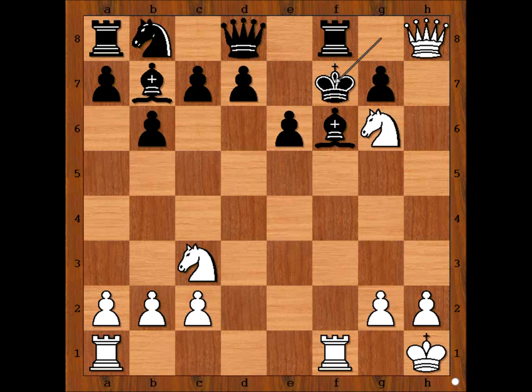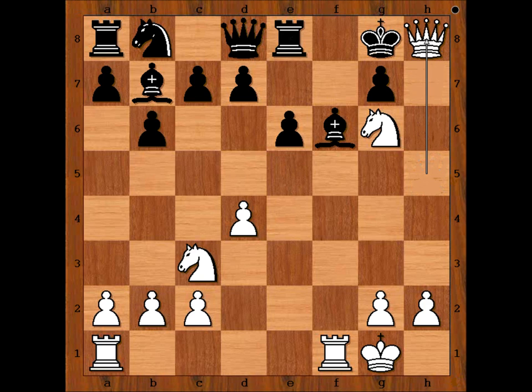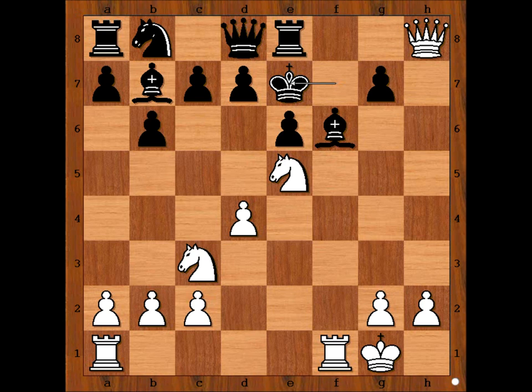In the game, in panic mode, black played rook to e8. Check. King to f7. Knight to e5 check. King to e7. Looks like black is doing alright. But black missed something. We have reached the most critical position of the game. It is white to move.